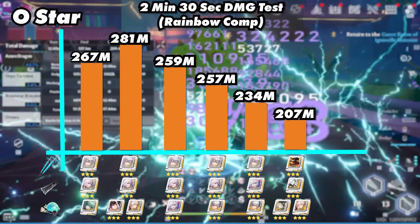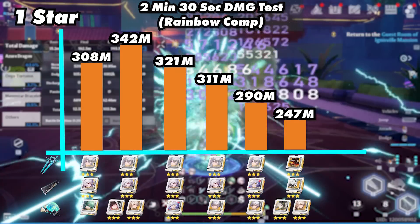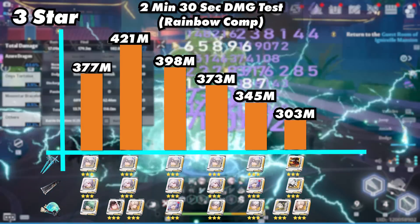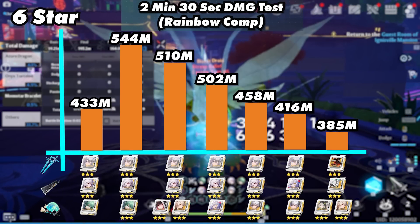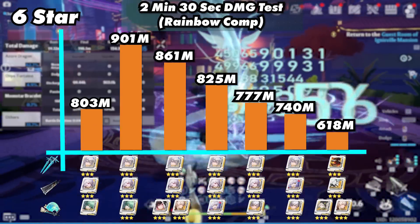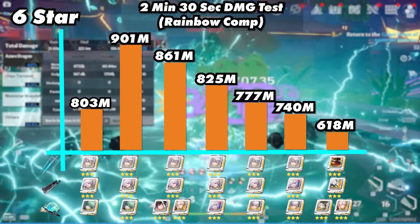So here are the results of the rainbow team in 2 minutes and 30 seconds. At 0 star, DPS matrices are the clear winner. At 1 star, Fenrir matrices are starting to catch up with DPS matrices. At 3 star, there's a big power jump across the board. And at 6 star, max star Mimi matrices has a huge power gap compared to the other matrices. And here's what this team could do using live stat values — max star Mimi matrices are the best, but DPS matrices are not too far behind.